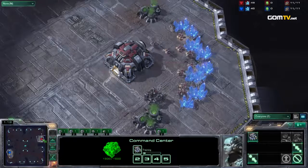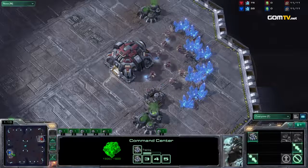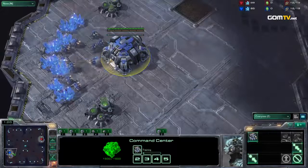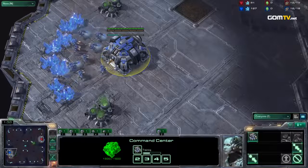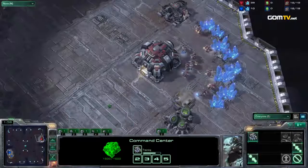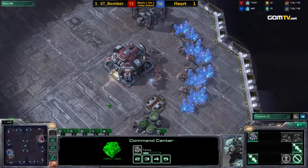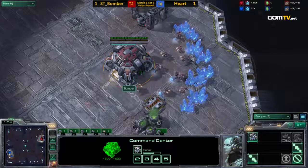The rush went really well for Heart last game — probably not going to see the exact same build again. In the first game, when it came to a sheer macro match, Bomber just had the advantage. Of course Bomber did go for a bit of a timing attack in that game, and it really paid off nicely — a perfect timing against what Heart was doing, but it only barely succeeded. Maybe Heart has more going for him than we were able to see in game one.